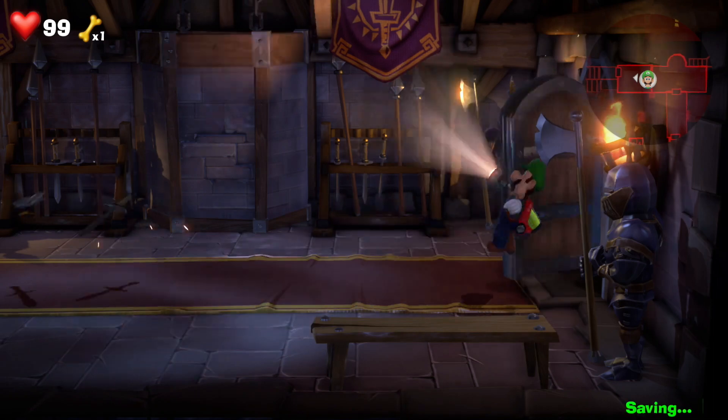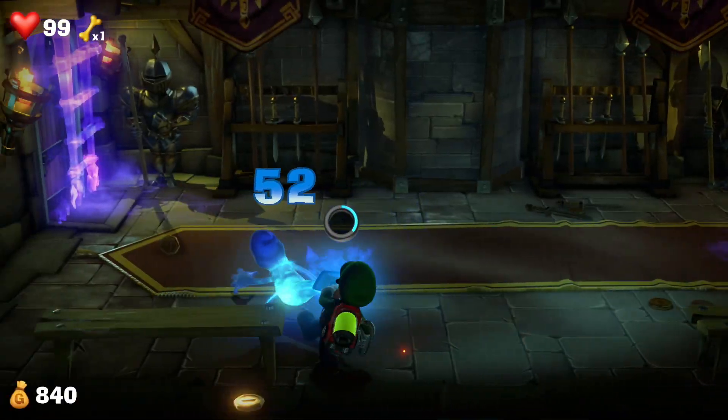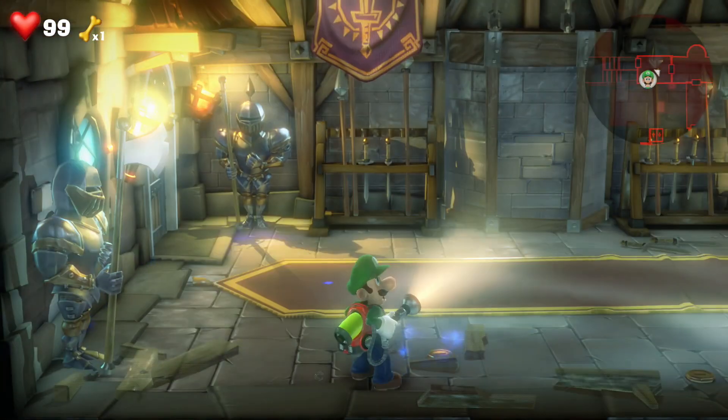Let's head on through to the left hand side door where we're met with two ghosts sword fighting. They're just like normal ghosts, so just hoover them up, slam them, and then we've got access to the next area.